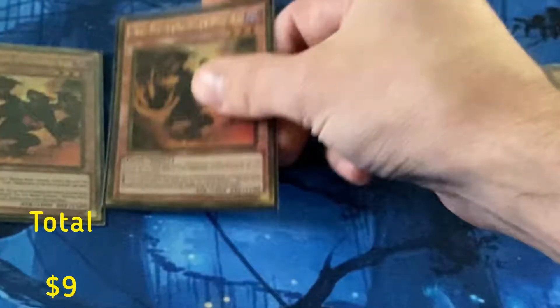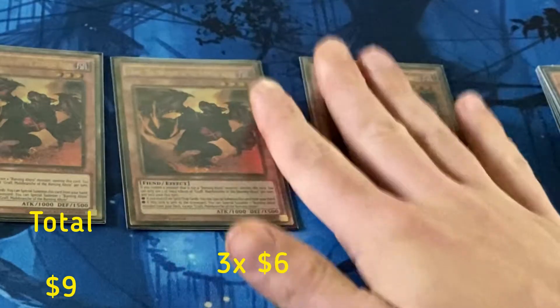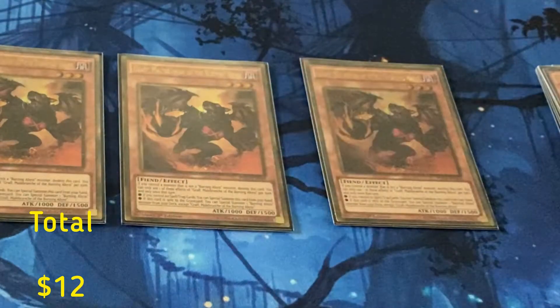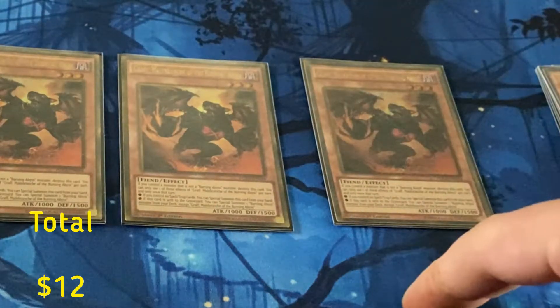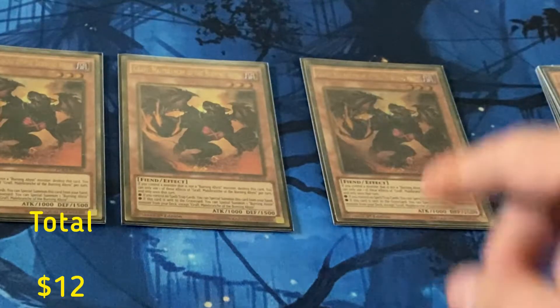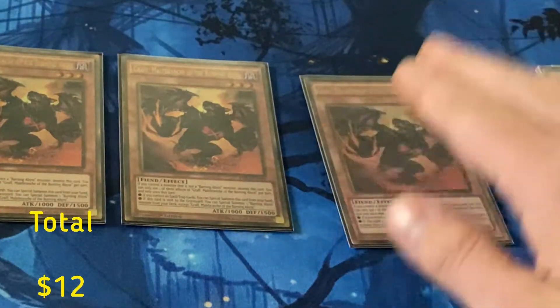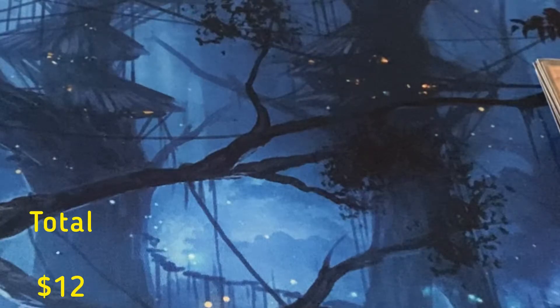You then got three Graff. He's also a great normal summon as long as you get another BA in hand. This card is freaking amazing — I call him the second best BA. He has an effect where once he's sent to the graveyard he'll special summon a monster from the deck onto your side of the field. That's a good card.